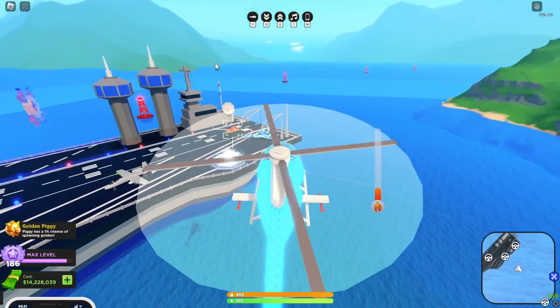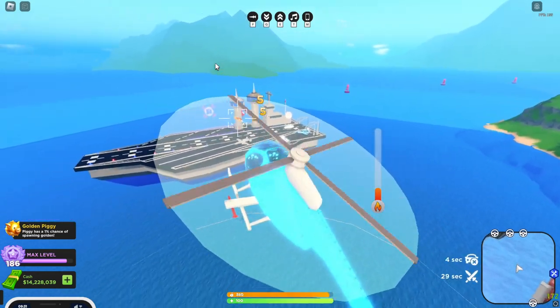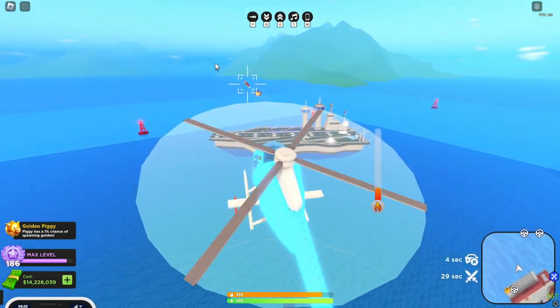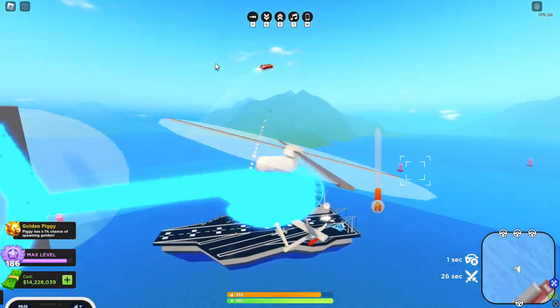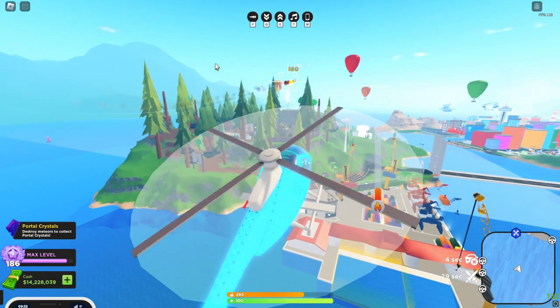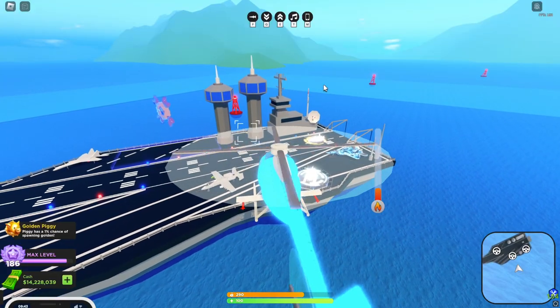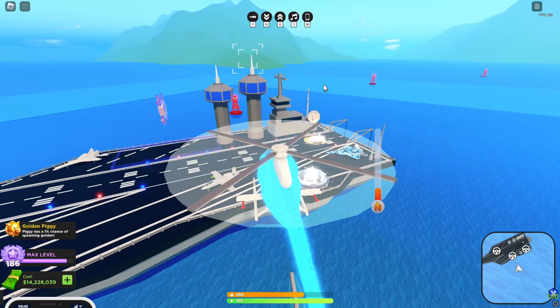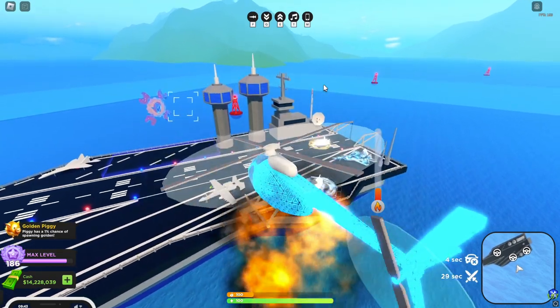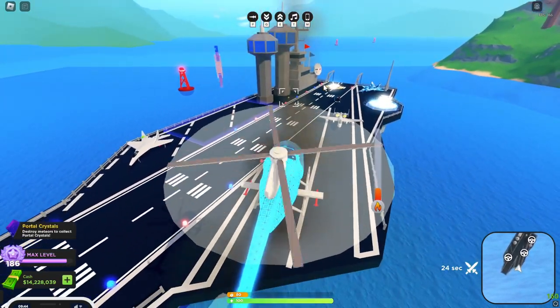Moving on to the Buzzard — it got massive buffs. It got a damage, lock-on range, and reload increase, and it does 160 damage to aircraft in a single shot. This is insane. Even though the missile is pretty slow, it's still very powerful and accurate. If you want to counter it, the only way is to treat it like any missile vehicle: stay out of its lock-on range and field of view, use the lock-on jammer glitch, or get into cover. The Stinger is also a really good option against this.